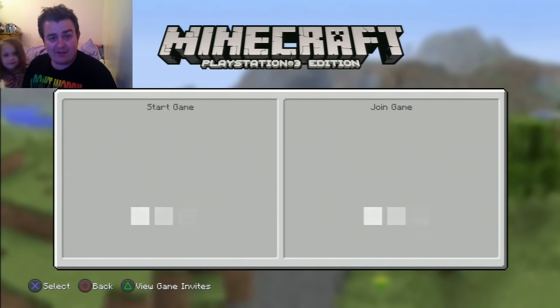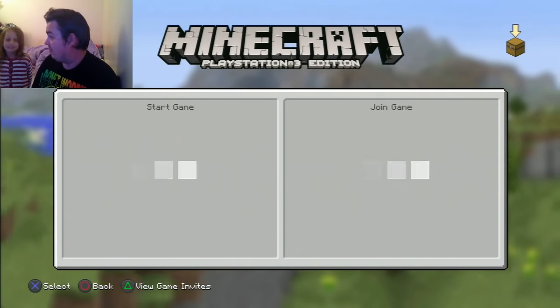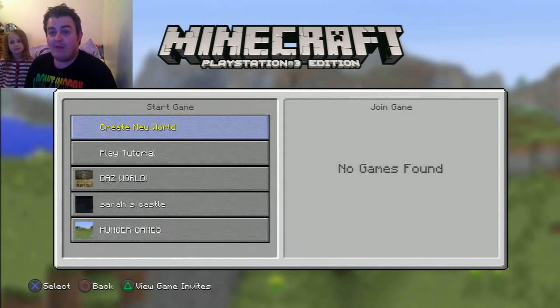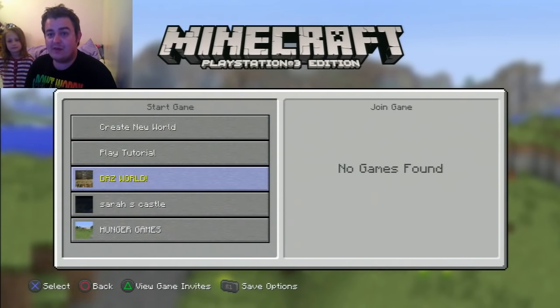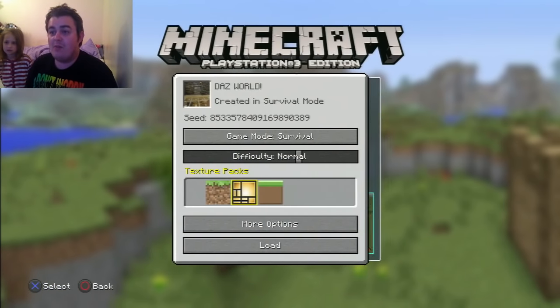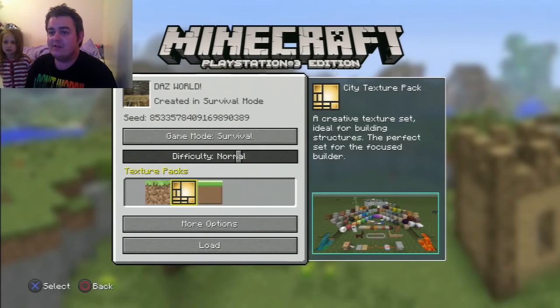It's a very special Minecraft today, because like Sarah just said, we've got the new texture packs to try out, haven't we? And there's also a big update — we're going to find carrots and potatoes and hopefully add them to the farm in Dazzworld. This is the first time I've actually seen the texture packs, so my world's going to look different. I'm going to go with the city texture pack, because that's more realistic, isn't it?